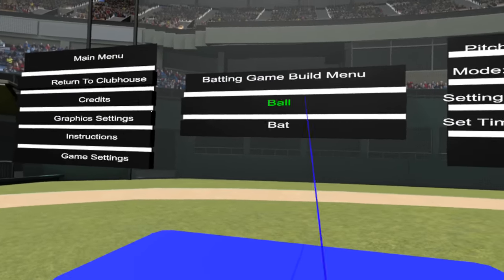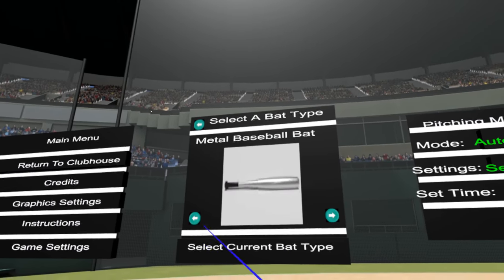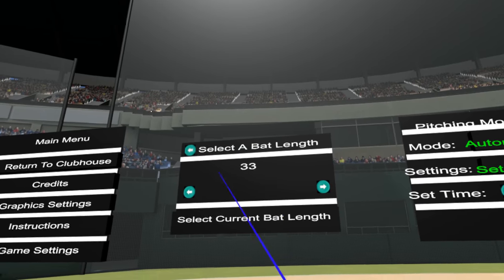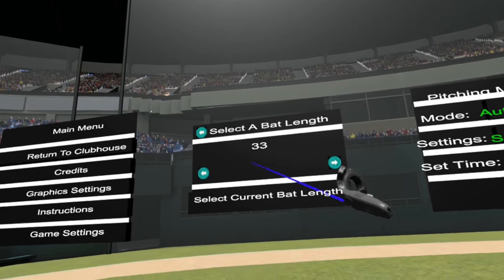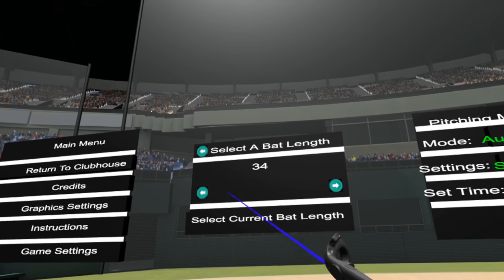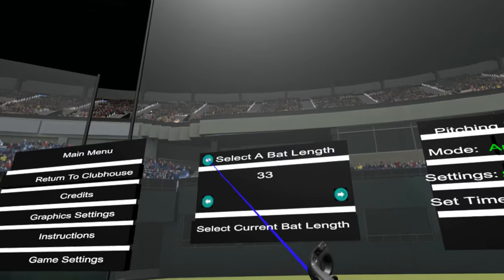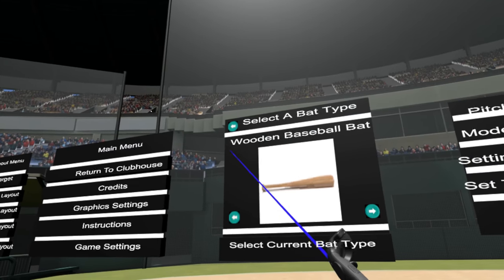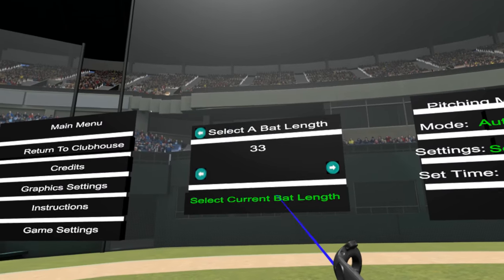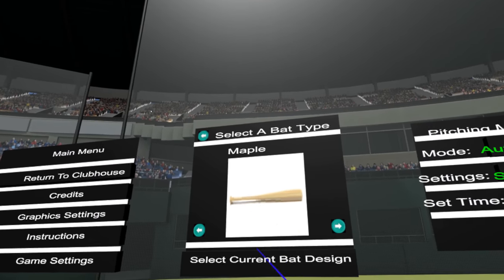We are going to select a bat. You can pick a metal bat or a wooden bat. Then you can pick either your bat length or the bat drop depending on metal or wood, and you just cycle through them using the menu system. This is previous if you wanted to select a different one — that's how all the menus are built. Then pick your wood type; we have all three different types.